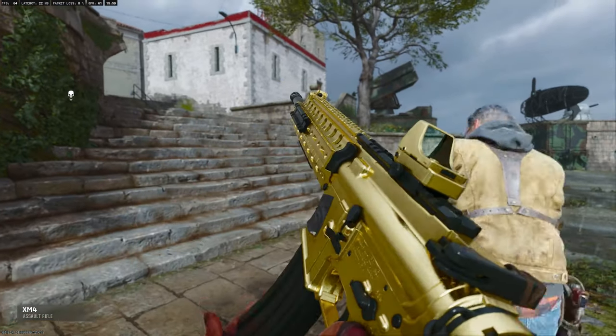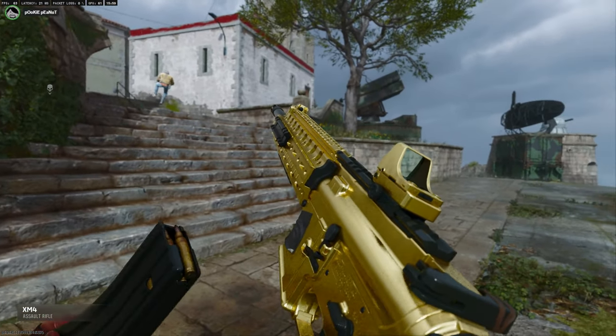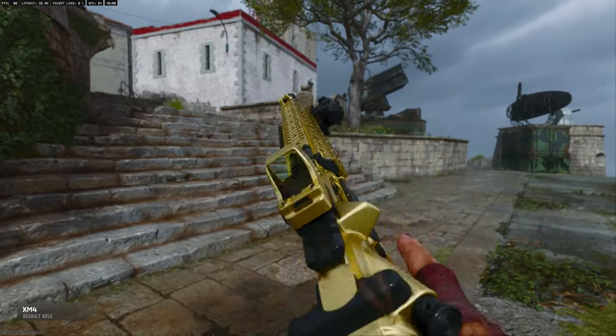This is the easiest way to unlock the gold camo for the XM4 in Black Ops 6. Make sure you stick around to the end for my low-level gun build.